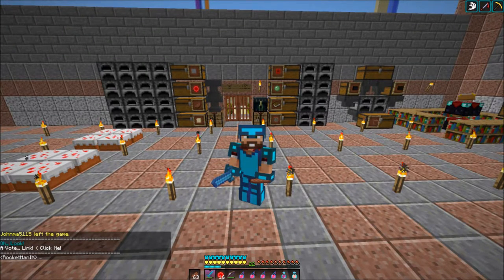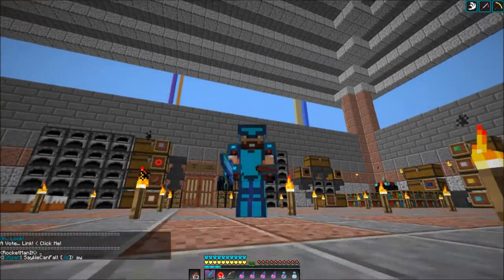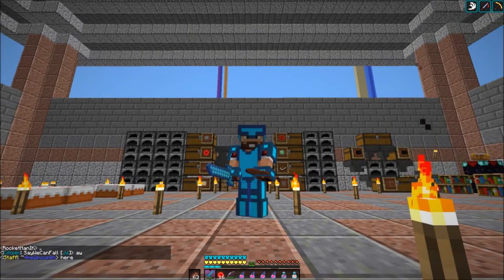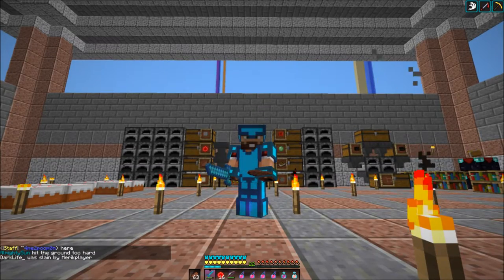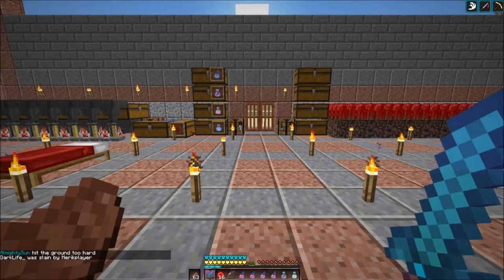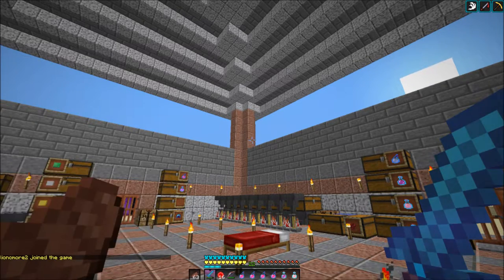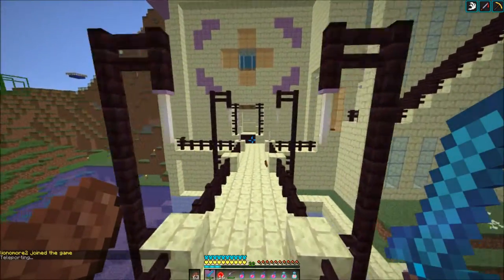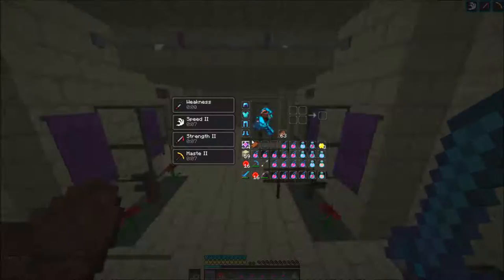Hello guys, Beat312 here and we are in Minecraft 1.9. I just finished updating my recent default texture pack for 1.9 and I was going to show today a fight which has changed quite a bit in 1.9 — the ender dragon fight. So here we're gonna head off to the End. I've already gathered a lot of supplies on this server and we are gonna go fight the ender dragon.